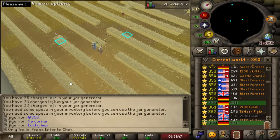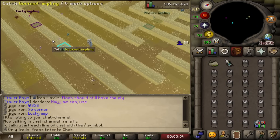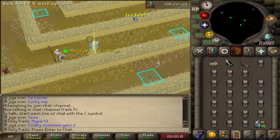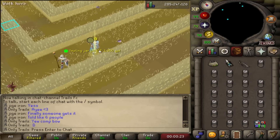A random guy just gave me a lucky Imp Scout in world 356. I wasn't sure if he wanted me out of the world, but there's actually a lucky Imp here — what a guy! And it is a U Combo. What a legend for doing that. Shout out to Jai Giron.